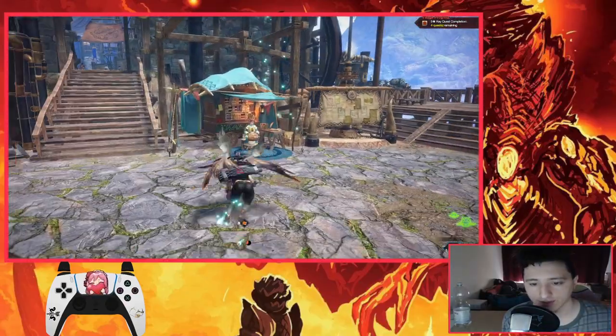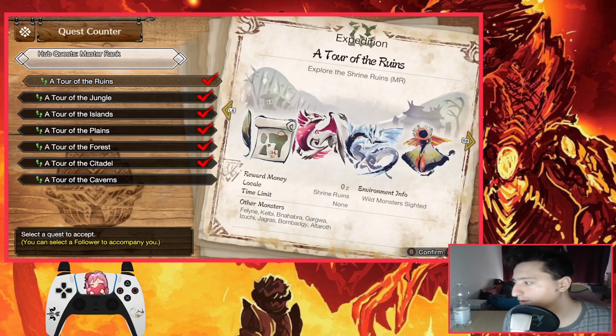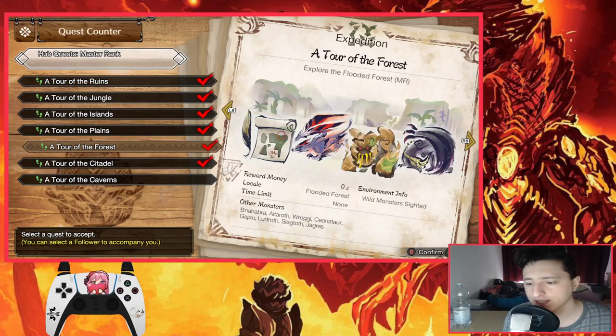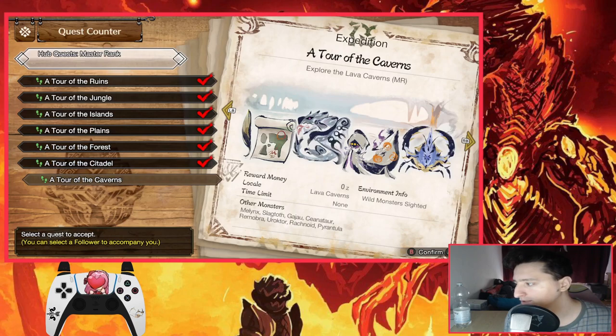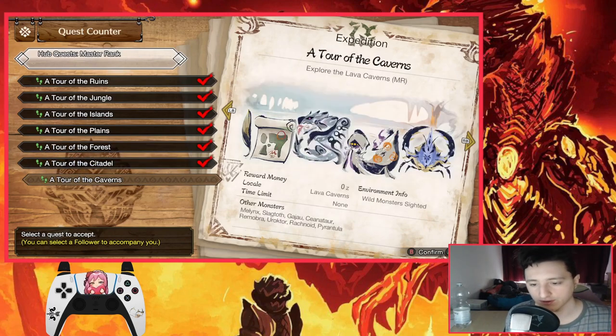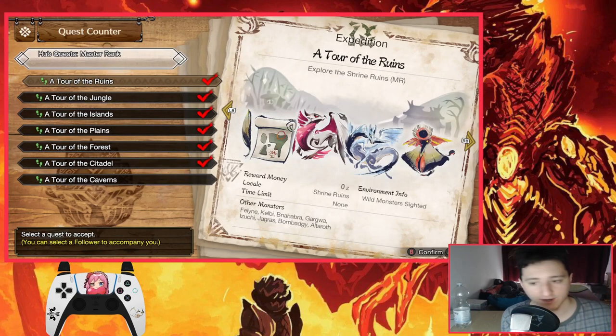Number three is endemic life. There are certain routes you can take to get some buffs — spending one or two minutes before you get to the monster so you have items to combo it. The only maps that are not great for this are Flooded Forest and Lava Caverns — I haven't found a solid route there yet. If you have a good route for those maps, let me know. Otherwise we'll start with the Shrine Ruins.